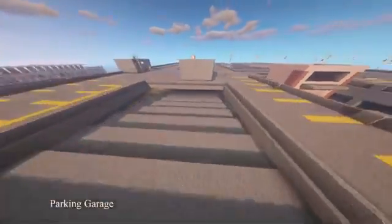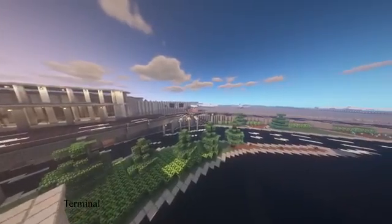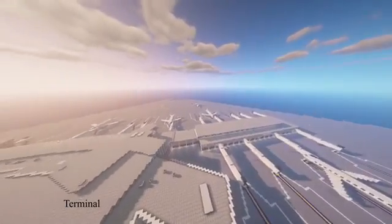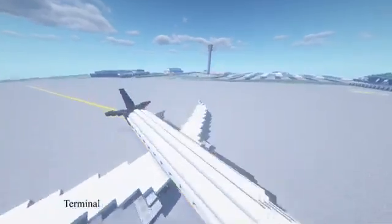Next I'm going to show you some clips of places surrounding the terminal. The platforms you see connected to the aircraft are called boarding bridges, and they are used for passengers to enter and exit the different airplanes.